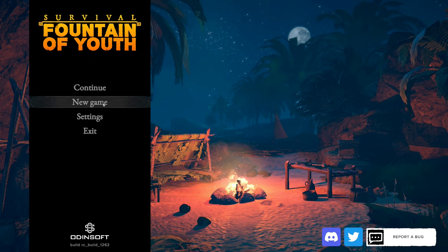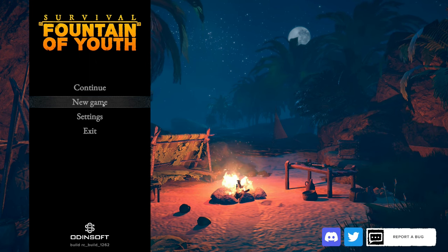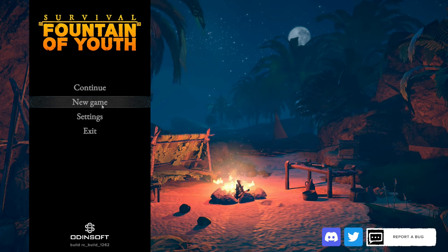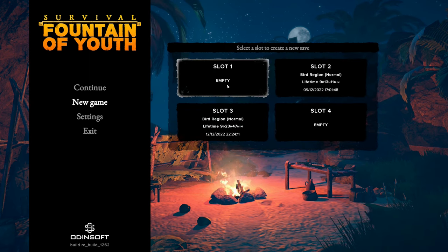We might as well jump in and have a look straight away at what's changed in the game. Prior to this the game had a very limited set of items that you could actually build and I really wanted to get stuck into the base building but it wasn't available in the demo. Now we're in early access we should have access to all the features, albeit that there will be some unimplemented features, but we should have a lot more stuff to look at.